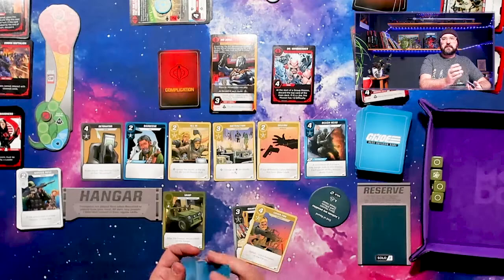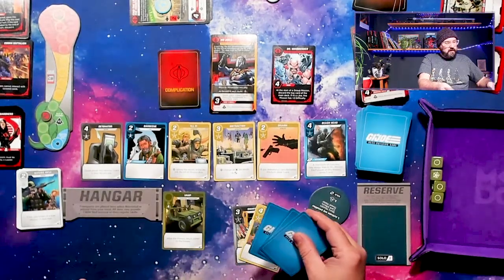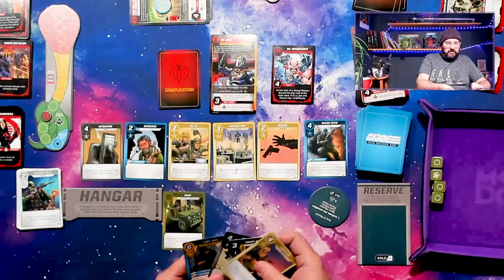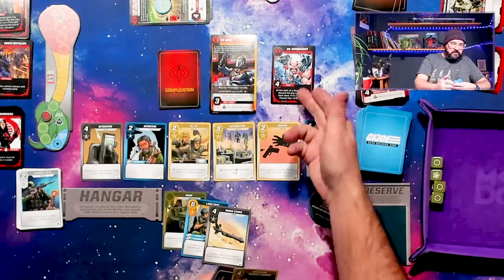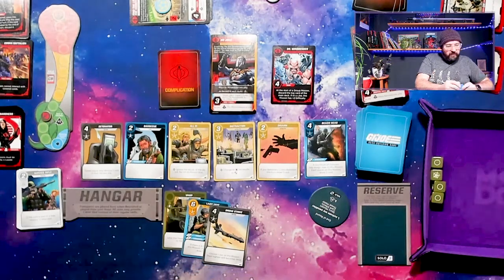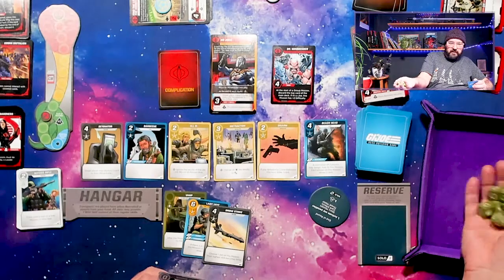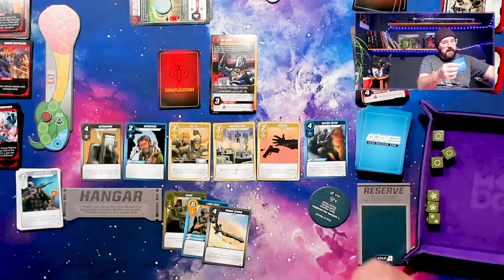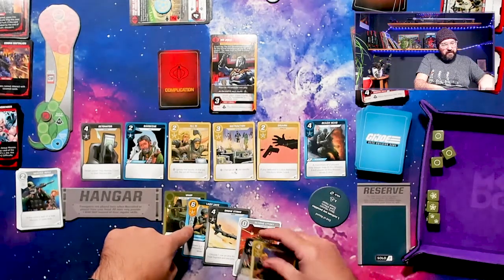Shuffle, and see what happens next. Lady J is here again, and a Drone Strike. Now we can do this — Lady J and this Drone Strike on Dr. Mindbender. We have a re-roll if we need it. This time we get six dice to roll because of the Drone Strike. Hopefully we can take out Dr. Mindbender. Four hits right there — Dr. Mindbender is gone.